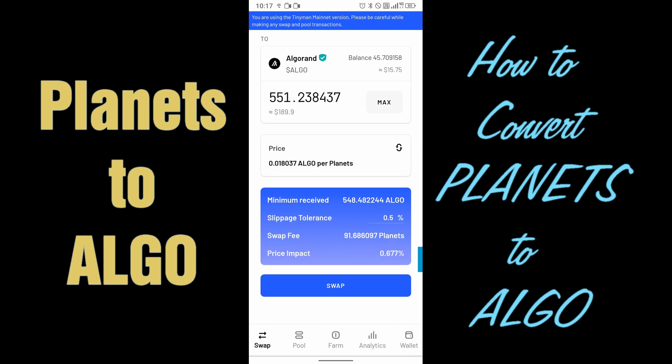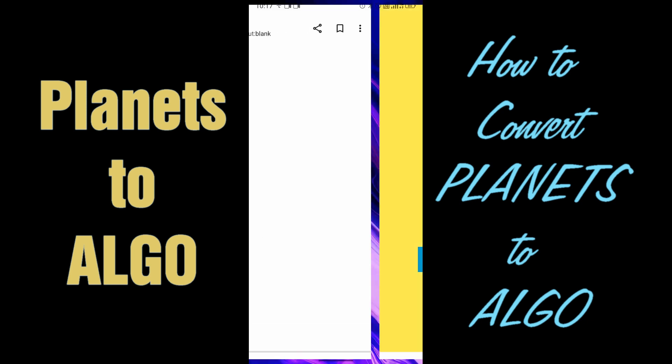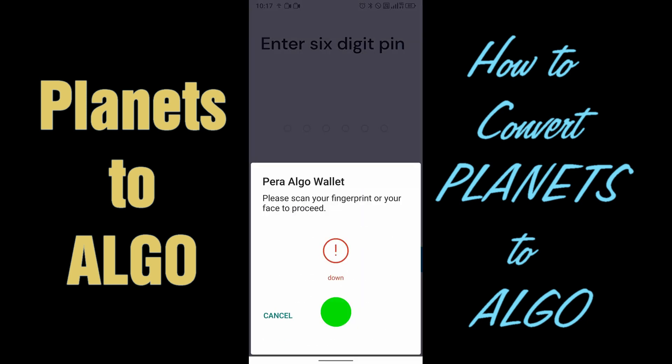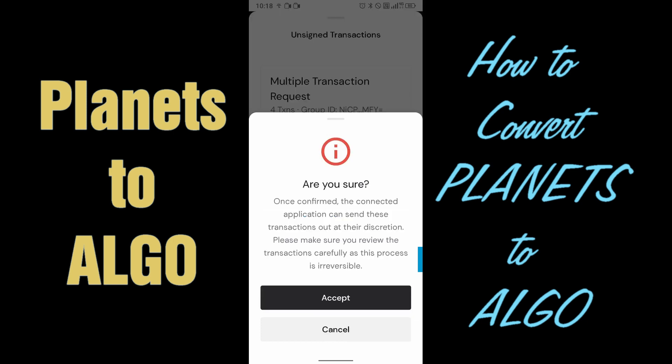If you look down here, you can see that the swap fee will cost you about 91 planets or 0.67%. I'm going to click Swap, then Confirm Swap. Put my fingerprint in. Now it's telling me there is a multiple transaction request — I'm just going to click Confirm. And are you sure? Just say yes, accept.